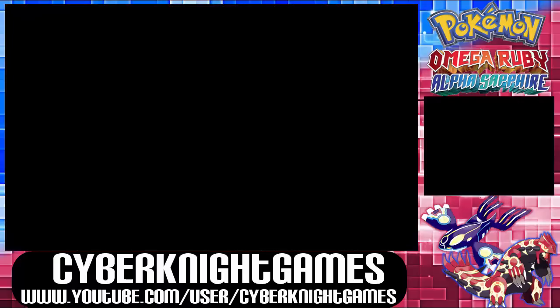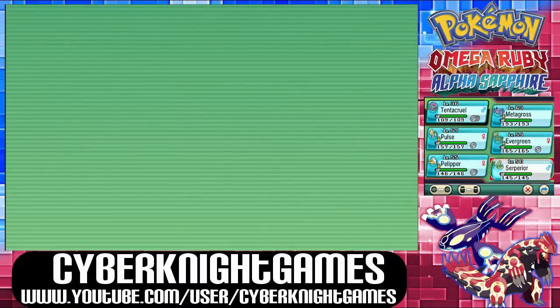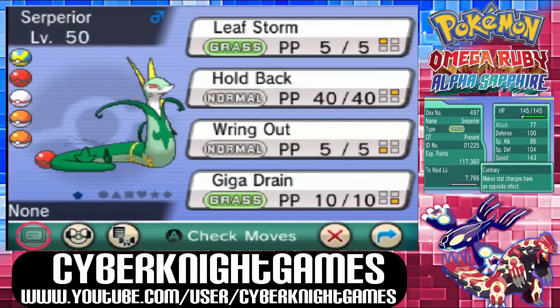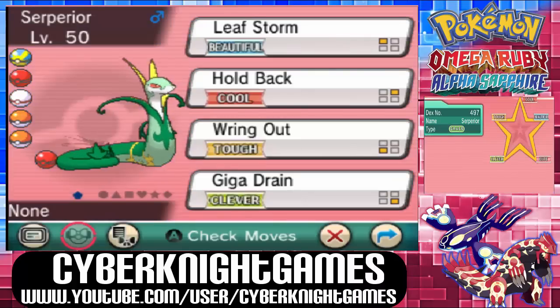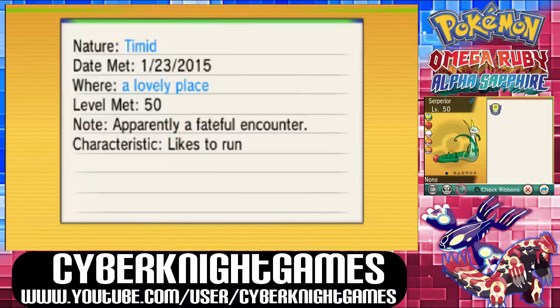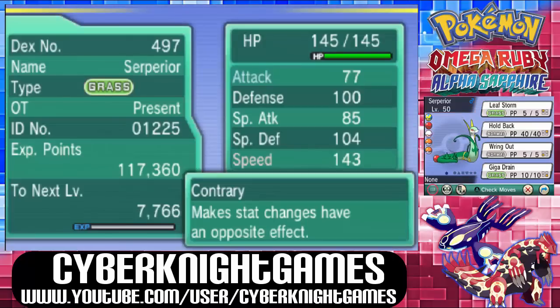So if we want to check the stats, it's in our party now — it's level 50, which is pretty cool. You get a stronger Pokémon like that. It has Contrary, which makes stat changes have an opposite effect — that's a pretty cool ability. Its attacks are Leaf Storm, Hold Back, Wring Out, and Giga Drain. It's a Timid nature as well — I think that's pretty good. That looks awesome; I'm glad to get a free Pokémon like that, especially at level 50.